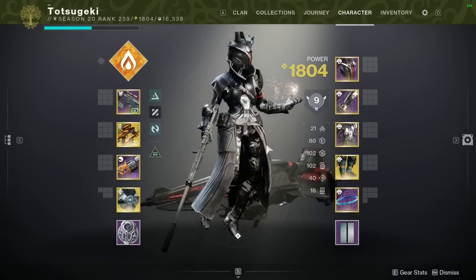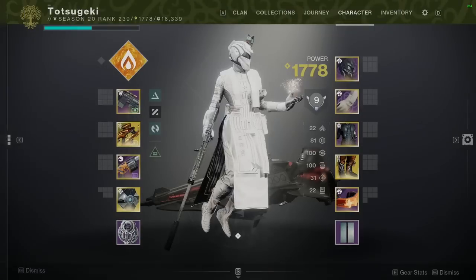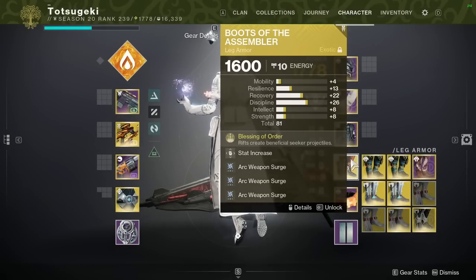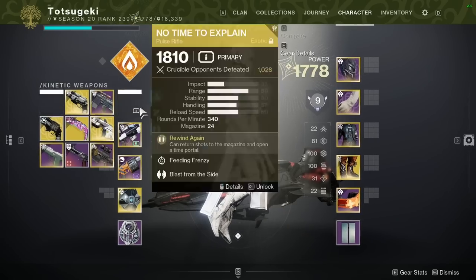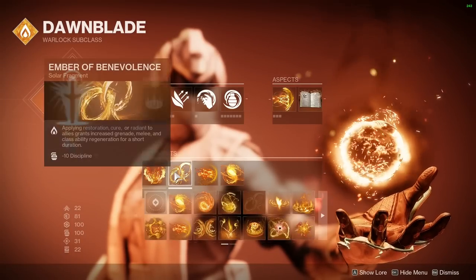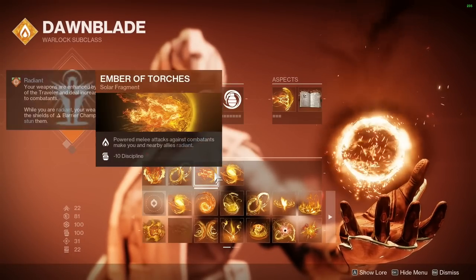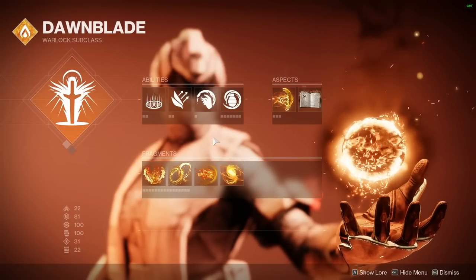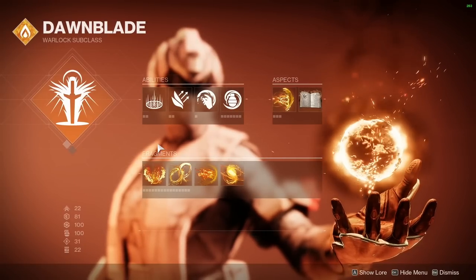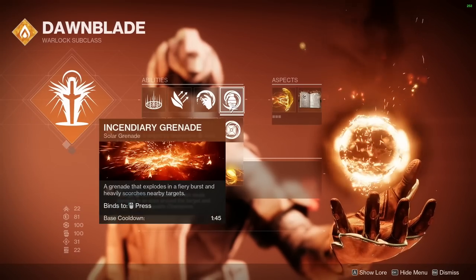This is an alternate version of my Lumina Railgun build. Triple Arc Weapon Surge - that's because these are all different fragments: Ashes, Benevolence, Torches, Mercy. I didn't have the luxury of keeping it flush across all the different builds like my Titan - this is different every time. I use Incendiary Nade and Incinerator Snap to ignite, since I cannot run Phoenix Dive with Boots of the Assembler.